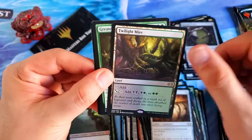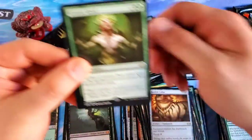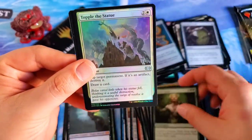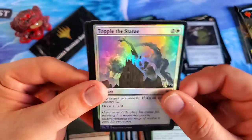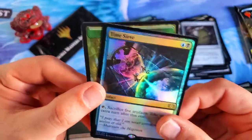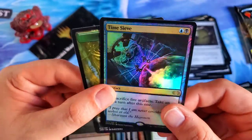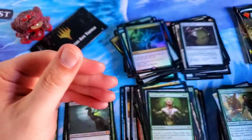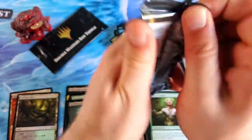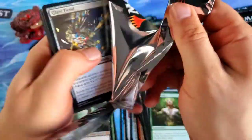Woodland Champion, Twilight Mire — that's our second rare land in the land cycle for this set. Greater Good — don't think I've seen that card. Topple the Statue foil, very nice. Foil rare: Time Sieve — wow, that's cool — and that's our second foil rare. Two packs left. Will we get a sword, a mana crypt? I feel like a winner already, so whatever comes I'm good.